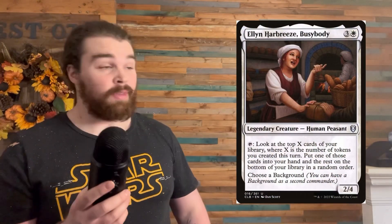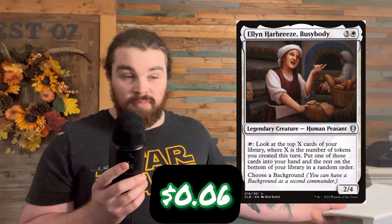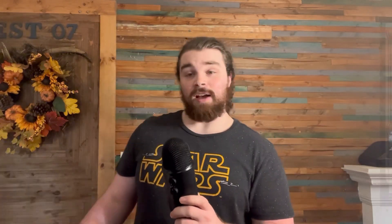Next up we have Elaine Harbreeze Busybody. Aside from looking like the stepsister from Shrek, she's pretty good. She lets you look at the top cards of your library equal to the amount of tokens you've created that turn, and then you get to pick one of those cards and put it into your hand. Even if you only create one token, she still draws you a card — pretty dang good. We already play cards that do that, so she's budget — throw her in the deck.